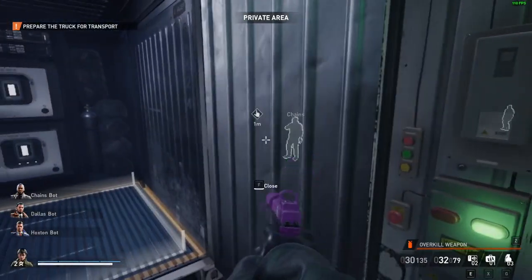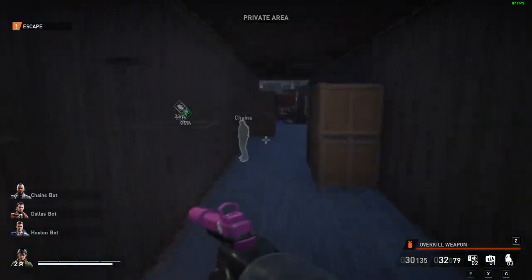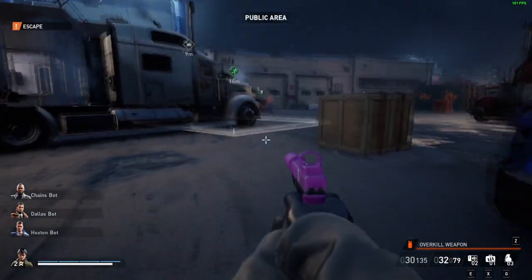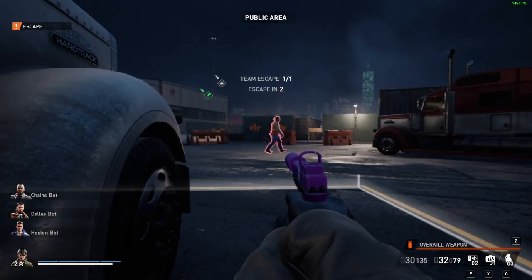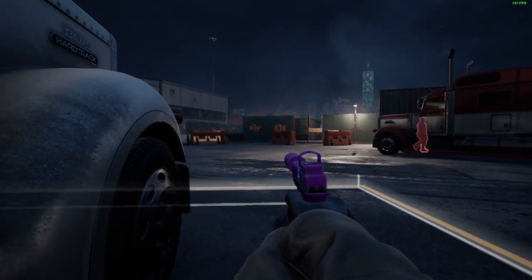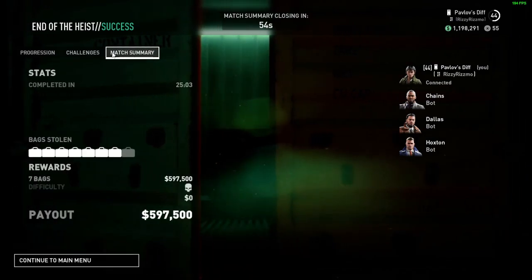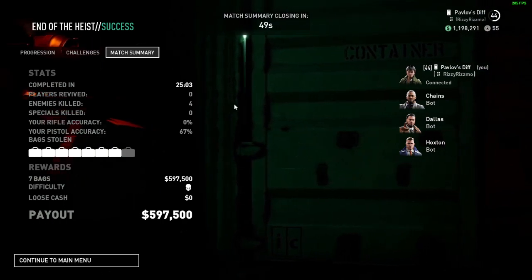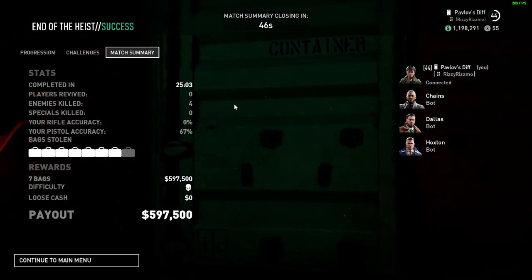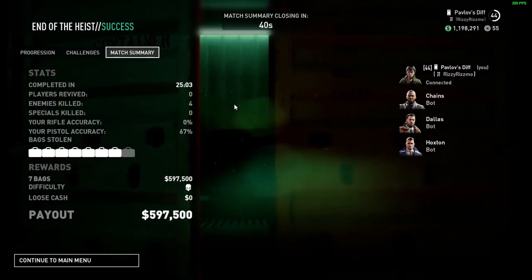That's the last bag - go ahead and close the doors. Head back the way you came in, which should be at the front of the semi. No guards to deal with, maybe a civilian or two, but you're pretty much done. That's how you do 99 Boxes on normal difficulty completely stealth - not a single alarm raised and only a few kills. We missed a bag apparently, which is unfortunate, but 597k for not the full amount is pretty good. If you enjoyed this, like and subscribe, and I'll see you guys in the next guide.